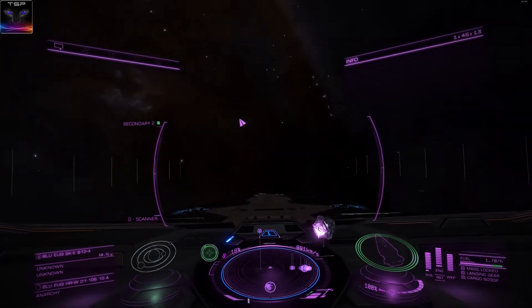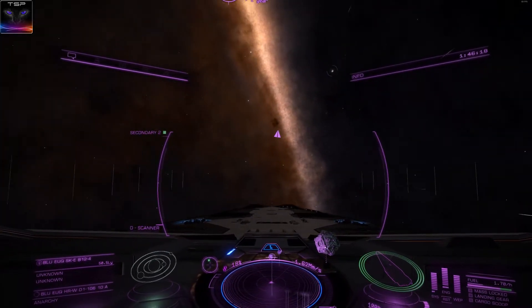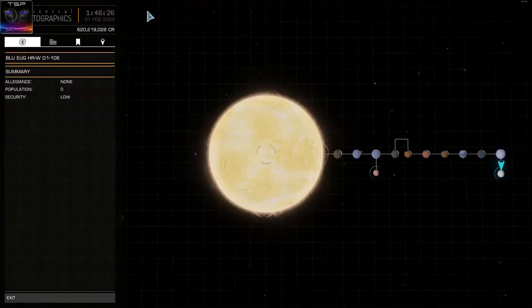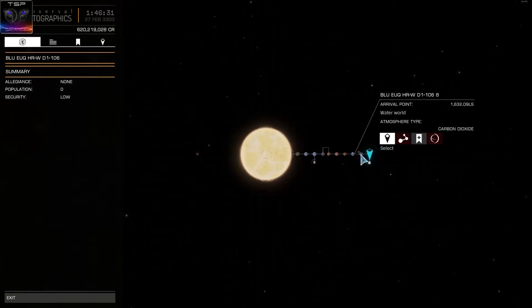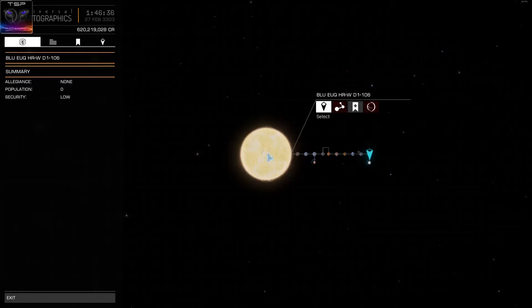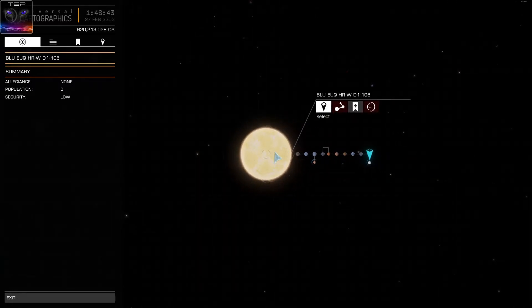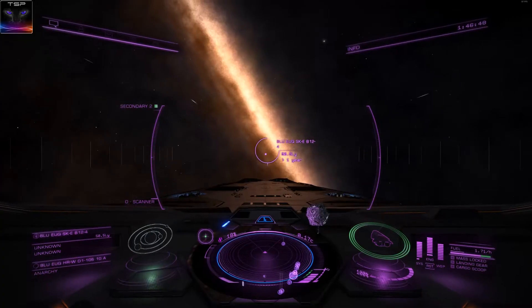Journey continues. Before I jump I'm gonna do one more check. I did scan everything, I believe — I'm gonna check again just in case. Yeah, see it's not discovered by anyone. That's discovered by me — it doesn't say that yet because I haven't handed the data in. You have to be the first one to sell the exploration data to get your name under it. So now that I've scanned them, if no one else scans them before I get there, then it's gonna be mine.